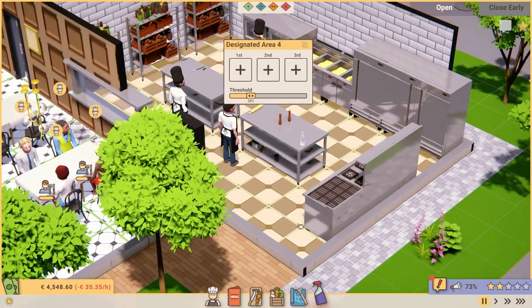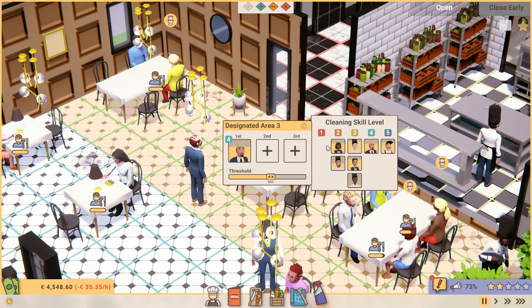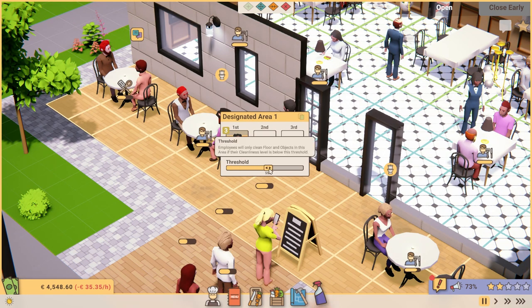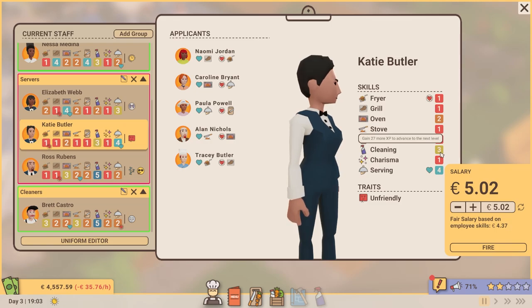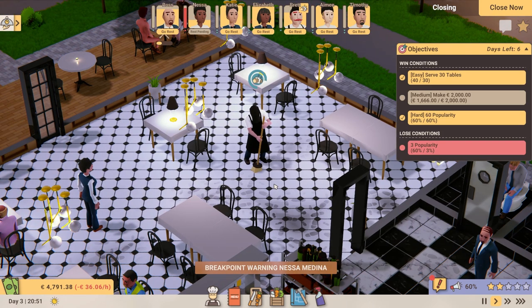You can manage your restaurant's cleaning with a cleaning area tool. Create zones within your restaurant and assign staff using the adjustable priority system. The threshold slider will determine how dirty an area will get before an employee acts, with an individual's cleaning skill dictating their speed and efficiency. You can also manually order employees to clean individual objects and floor tiles.